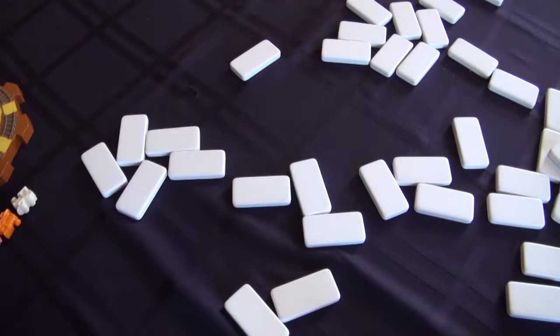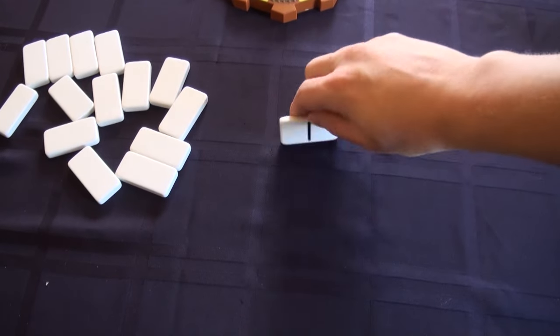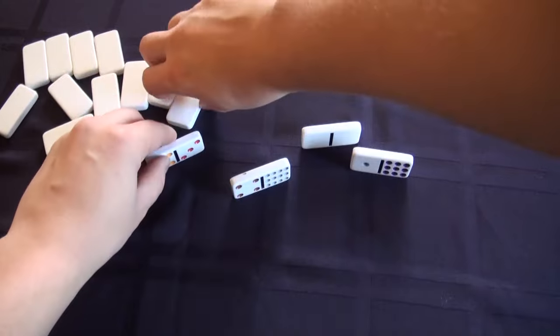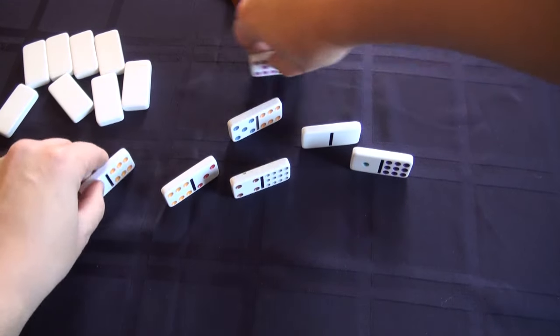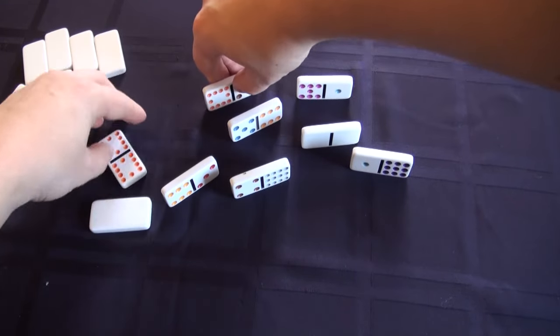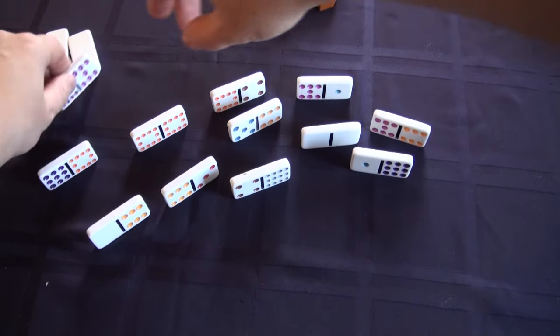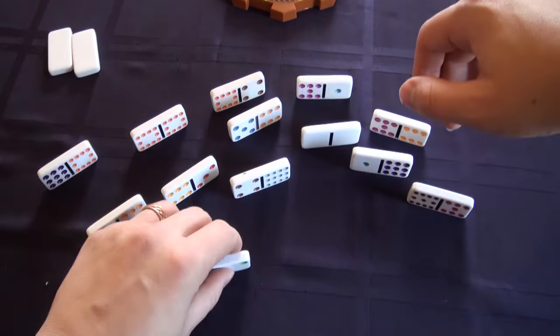The number of dominoes that each player starts with depends on how many players there are. Up to four players, you take 15 dominoes. Five or six players take 12 each, seven or eight take 10 each, and nine or ten players take 8 each. The remaining dominoes are left face down in an area we call the boneyard.